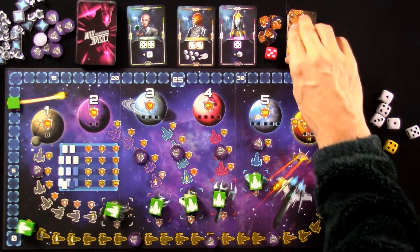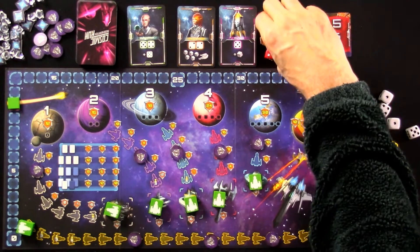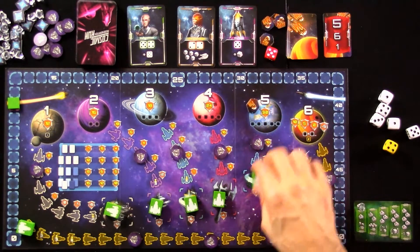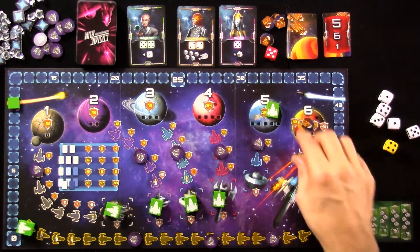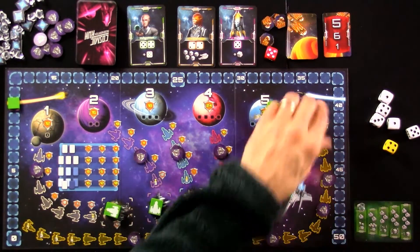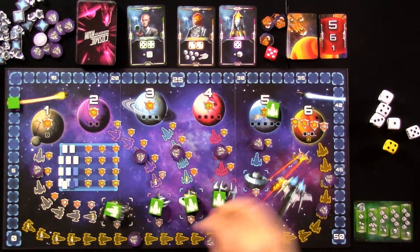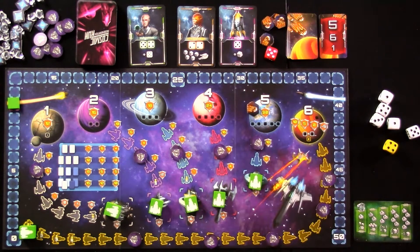I'm not going to deploy any force fields now, and the first planet to get hit is number 5. It has been hit once. If number 5 couldn't be hit because I had already saved it, then number 6 would have been hit. If number 6 couldn't be hit, then number 1 would be hit. If number 1 couldn't be hit, the card would just be completely ignored. Since I haven't gotten any of the planets yet, planet 5 has taken a hit and gone from being worth 30 points to only 18 points.